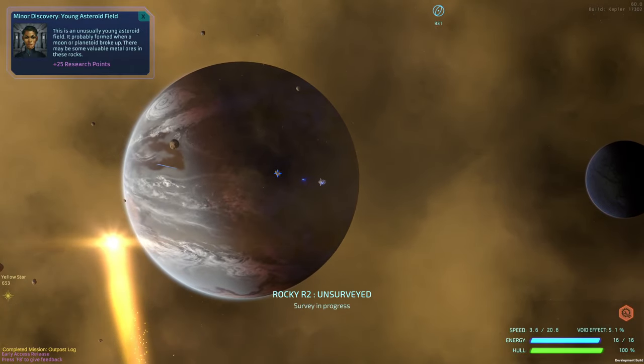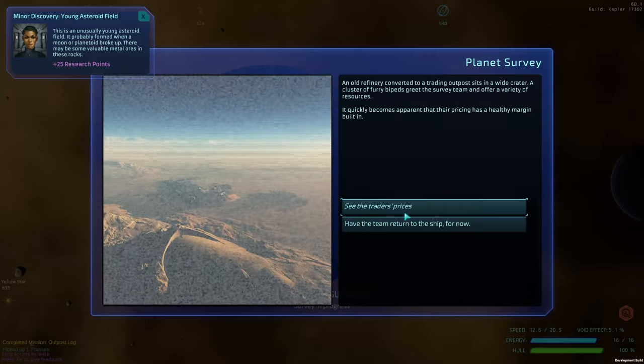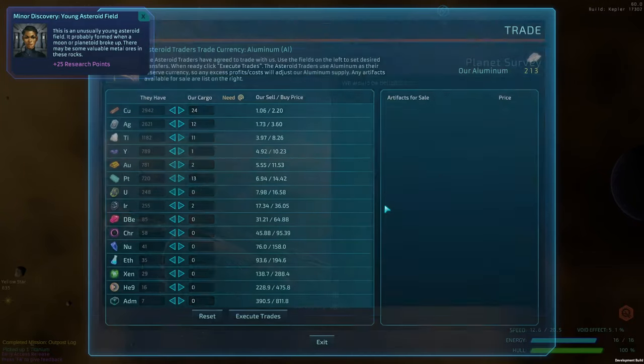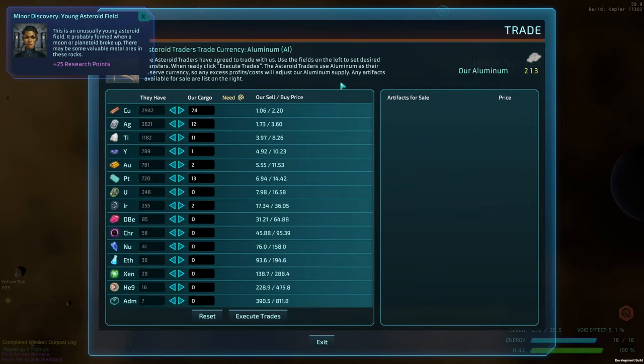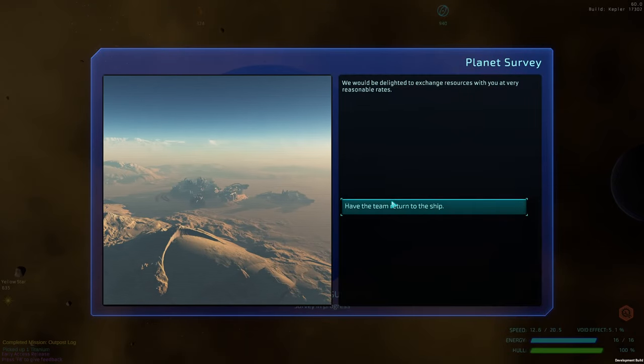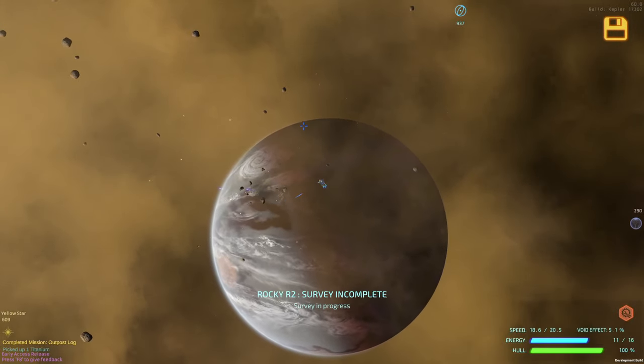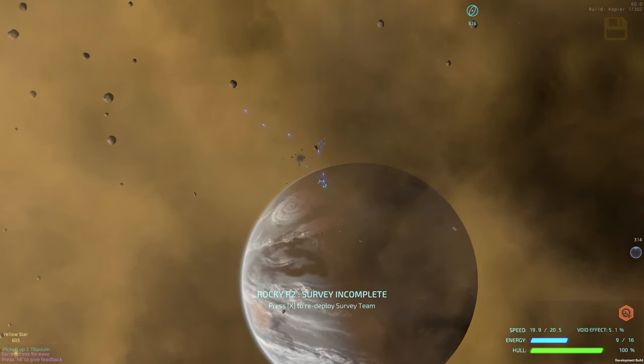We'll deploy the survey team — oh that's new. We can see the traders' prices. They don't have any artifacts for sale; the only thing I'll pretty much buy is artifacts because we'll need them.